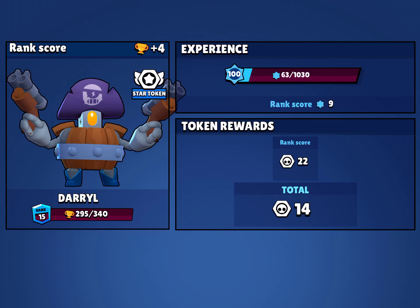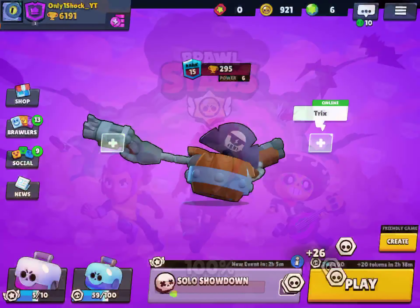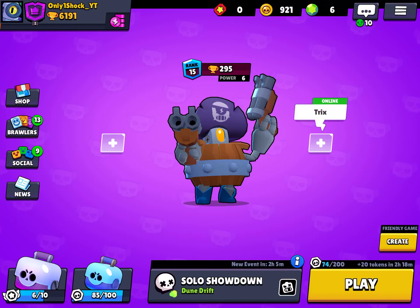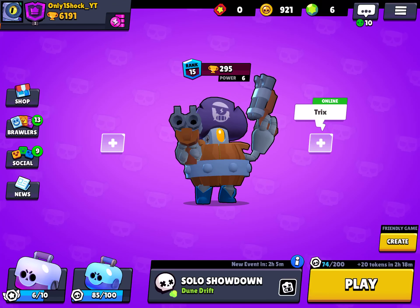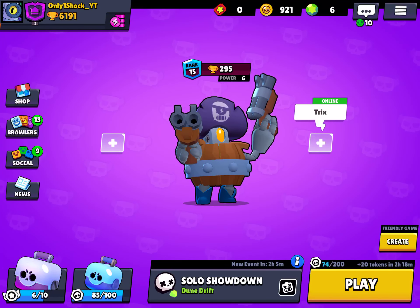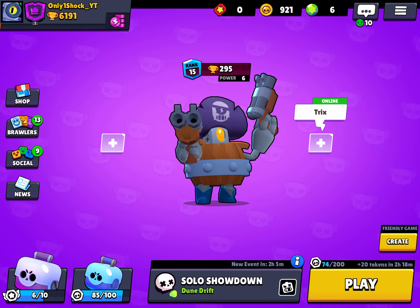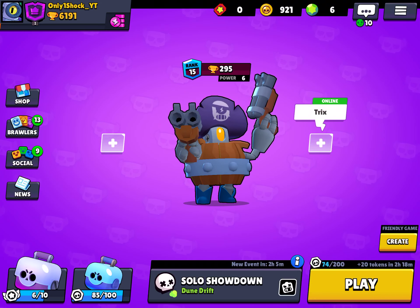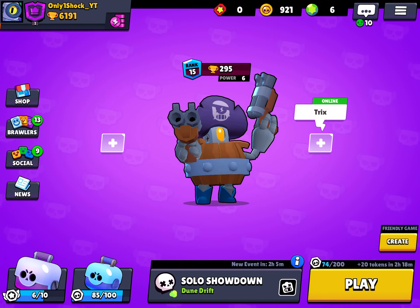I hope you enjoyed this video on how to use Daryl. He's an easy brawler to use. However, he's the worst shotgun to verse another shotgun, so try to avoid those. Verse Bull, Primo, and Rosa, because those are his top counters — don't go for Colt. Go for Ricochet unless he has his ability. And you can decide from there.